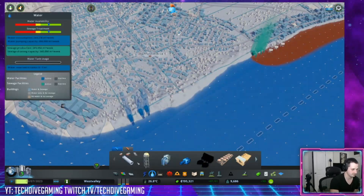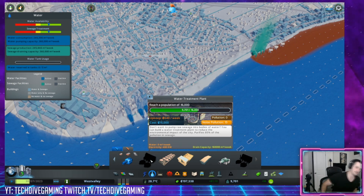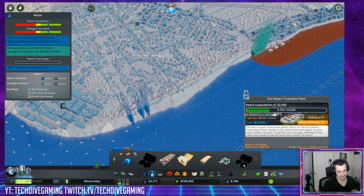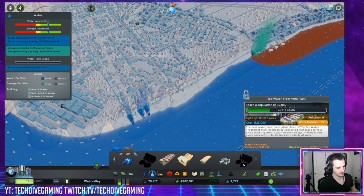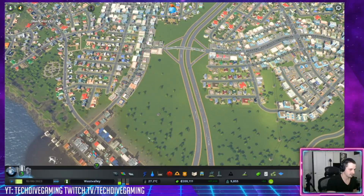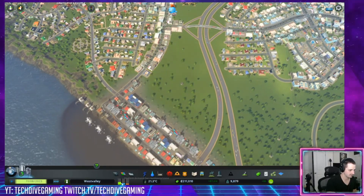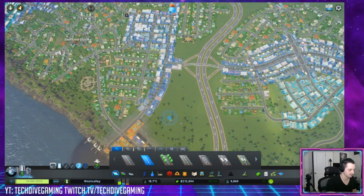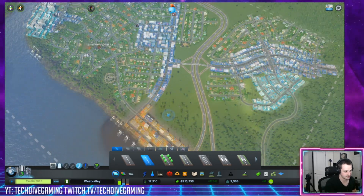See this water treatment plant? It actually still makes quite a bit of polluted water — not perfect. If you have Marine Cities, the eco water treatment plant is the ultimate. However, it's very expensive and takes 32,000 people to unlock. Right here is a great development potential spot. I'm thinking about putting another neighborhood in — we have a lot of demand for residential right now, and this might be a good spot to put a high-density neighborhood, keeping it low income, which would be great for the workers in the factories.